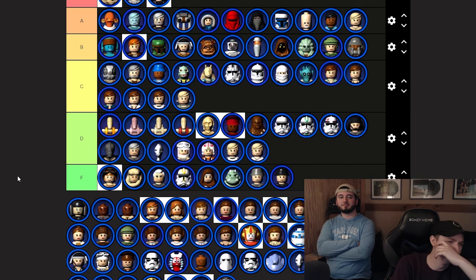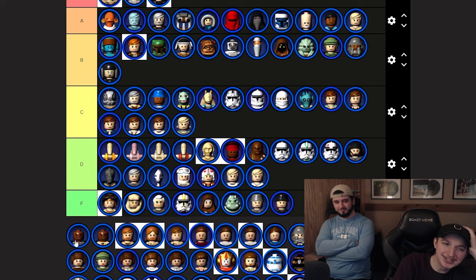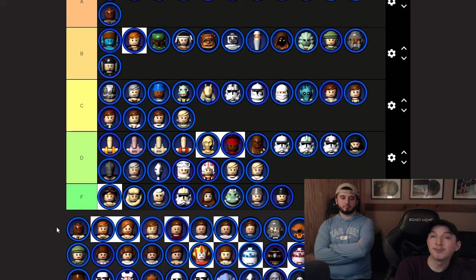Luminara Unduli — throw her with the other Jedi, B tier. Revenge of the Sith Mace Windu — big fan of his jump animation where he pops out his chest and does a flip, and the purple lightsaber is always cool. His ROTS design is drippier than Episode 2. A tier.